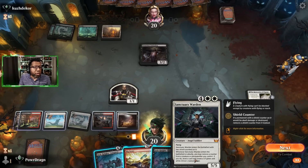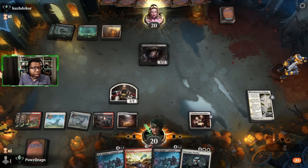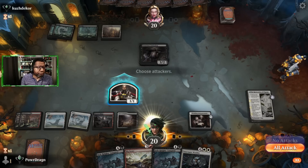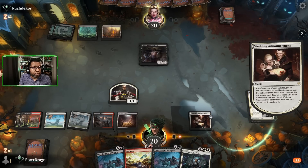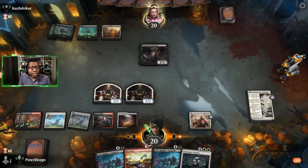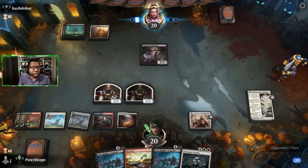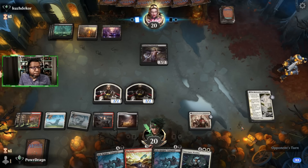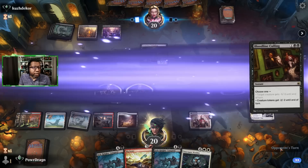We could Big Score, discard Sanctuary Warden, and then maybe find something else to put in the graveyard or into play next turn. Let's try that — no attacks. It has to be a little weird for the opponent because they haven't seen a new card either. Right now it just looks like a weird Mardu enchantments deck.